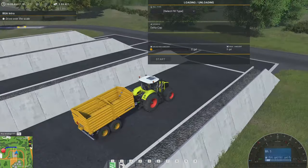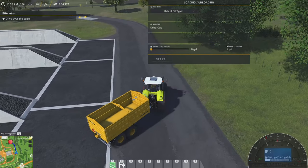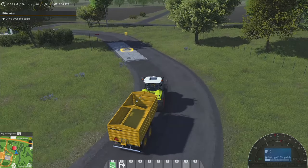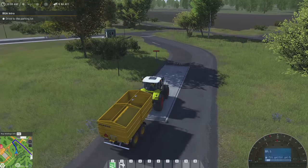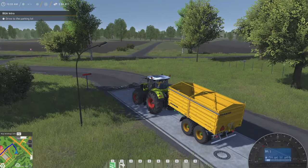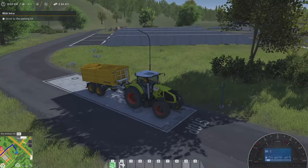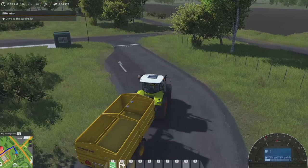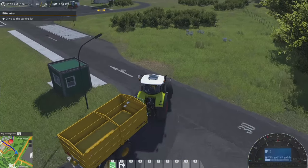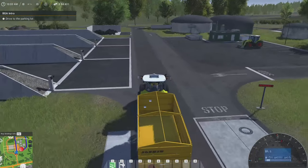Drive over the scale — yeah, that's where we came in. I guess I should have looked around. I was just looking at the scale in-game. I don't see any numbers anywhere — that's not working, but okay. In a future update one would assume that would actually work. Drive to the parking lot. So they changed this up a little bit — there's new textures, there's scales, silos are different.